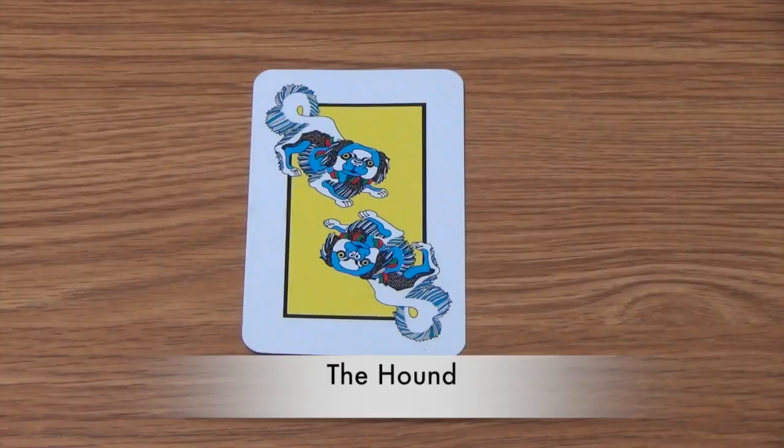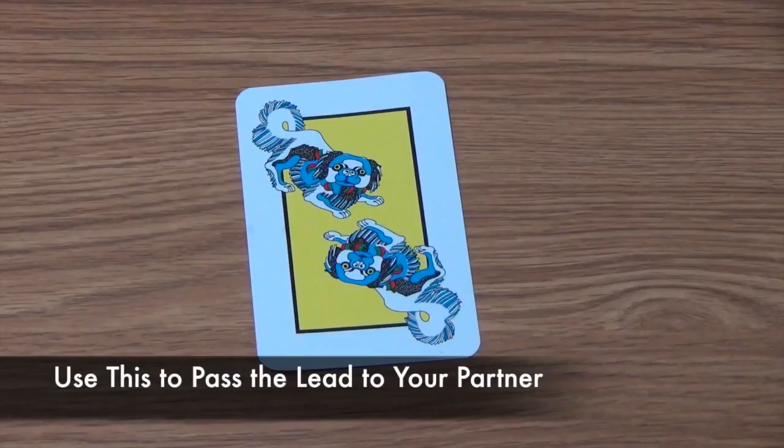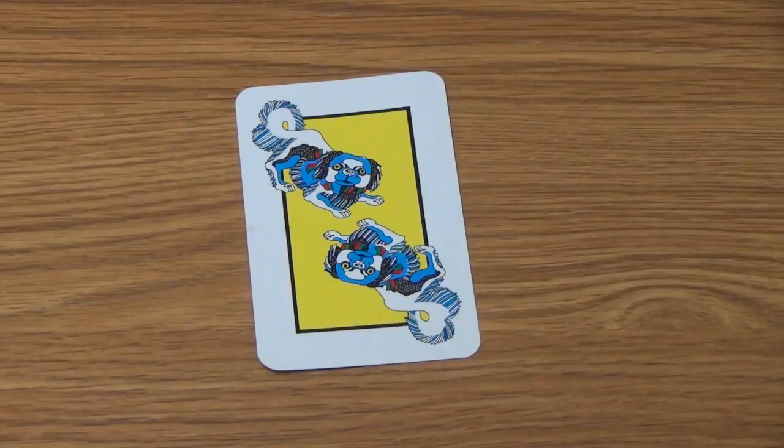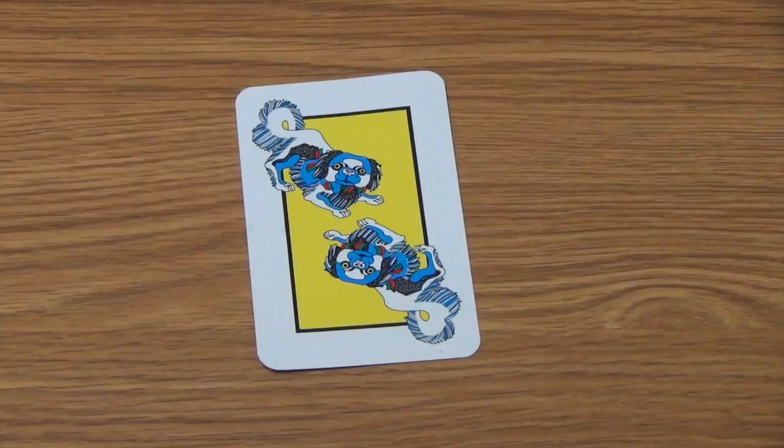The Hound is another type of special card. It is played at the beginning of a player's turn when they are the leader. After playing the Hound, the leader position is passed to that player's partner, who will play the first card or cards for that turn. If a player plays the Hound and their partner is already out of cards, the lead passes to the partner's right. The Hound can be a great card to save until last, allowing a player to pass the lead to their partner in hopes that the partner can go out second.